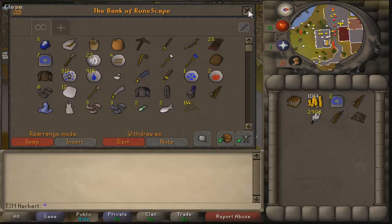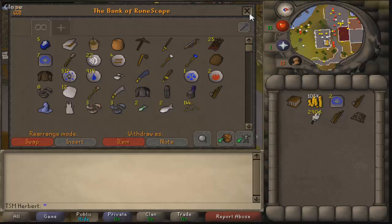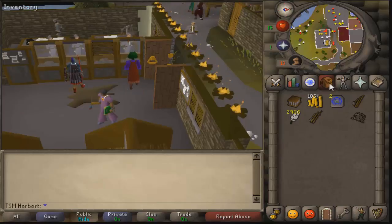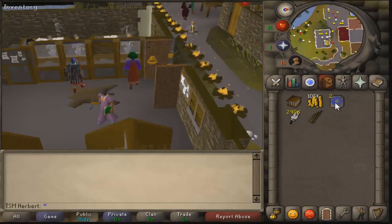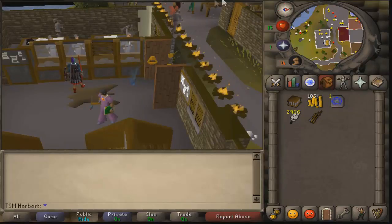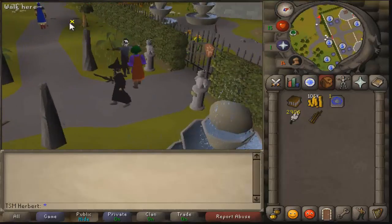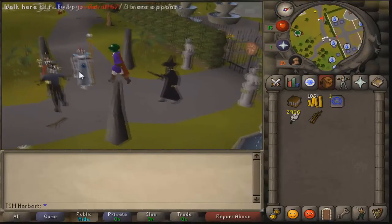This next method is actually more for experience. If you guys want money, you can go fish lobsters at level forty. But you should always do fly fishing at level twenty for really fast XP. Now we're gonna head on over to Camelot.